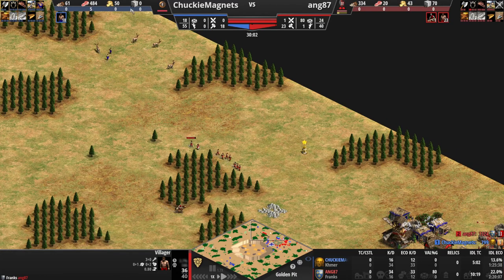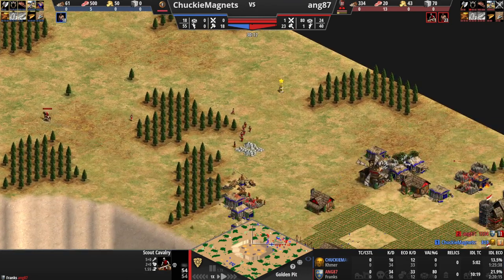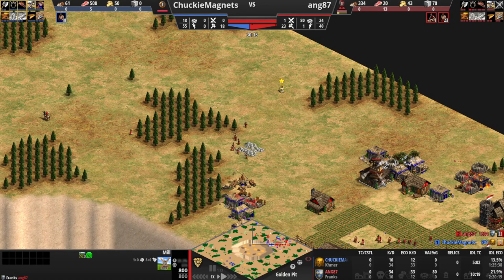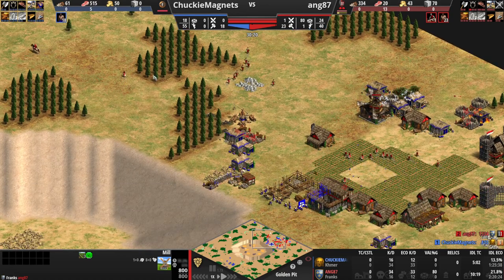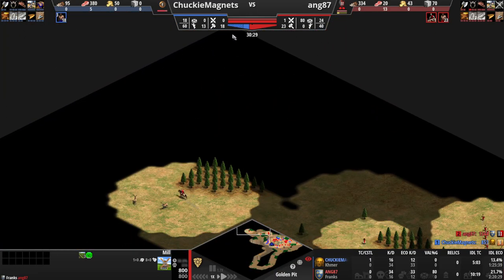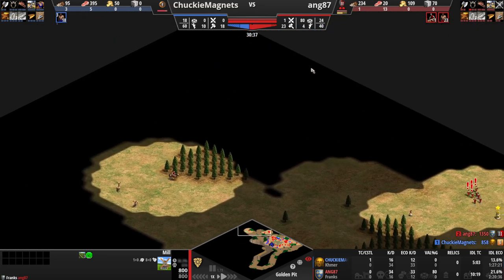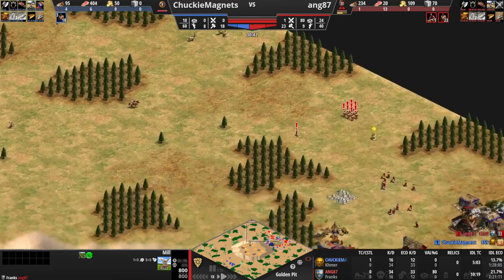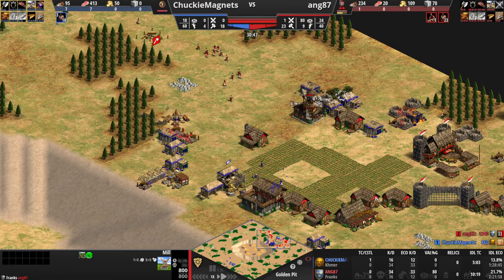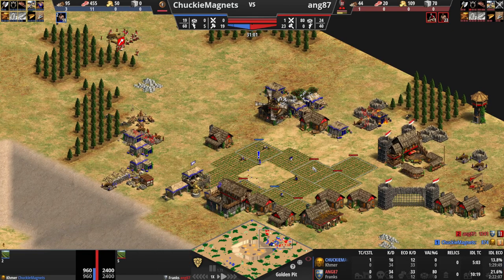You can keep one villager on there to make sure you know where they are and then have the scout hunt them down, because red right now has no vision on those villagers as this TC is definitely going up. He doesn't know where they are, so he has to find them — Chunky Magnets could be hiding them in the corner, already walked over here, or be on the wood line. Actually, he just hid them in the corner, which I would have looked first.